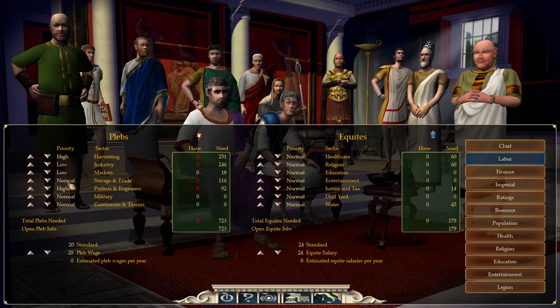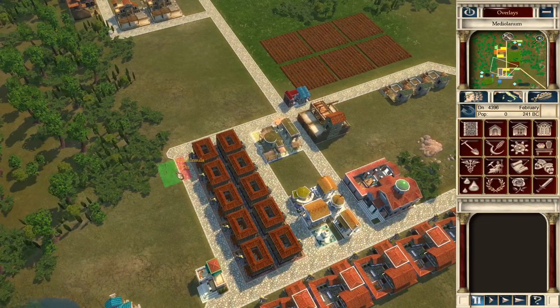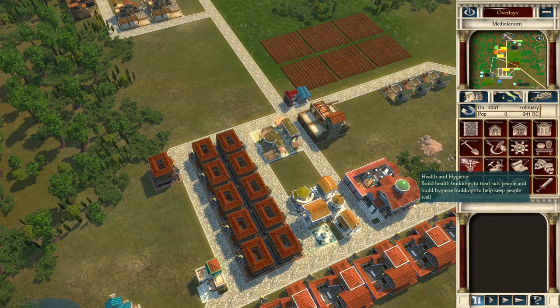When you harvest, you want granaries and warehouses staffed, so storage and trade go together as a group. For equites, prioritize water. We might also put religion on high. Just to be sure, we'll build one more house for our plebs, giving us capacity for 770 people.